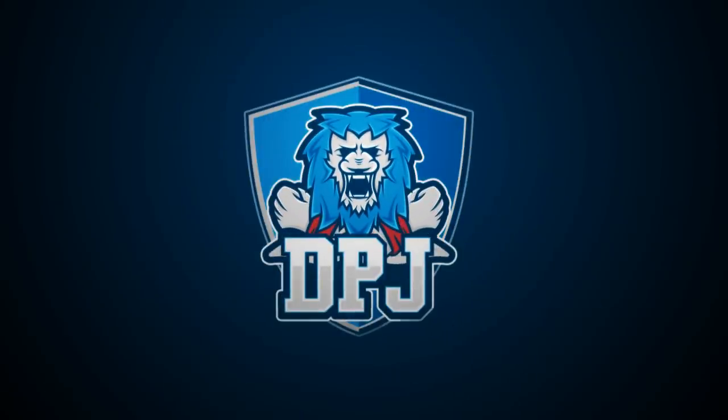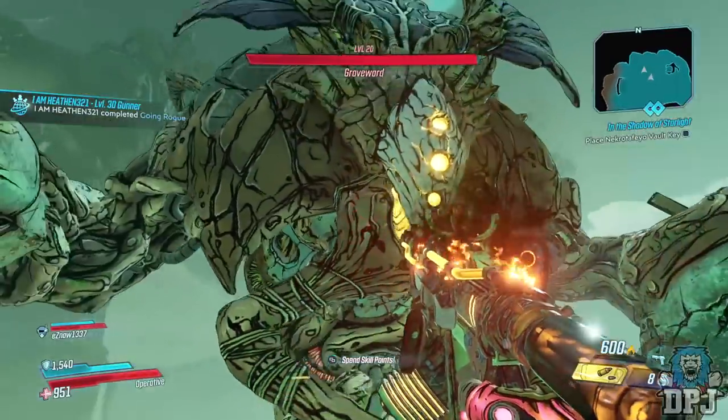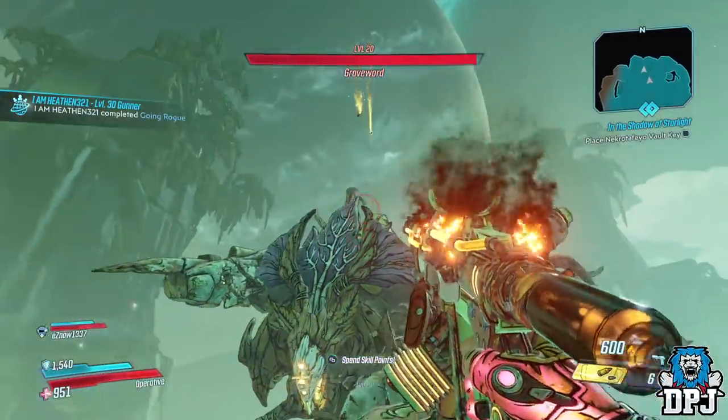The porcelain pipe bomb is the single most overpowered thing in this game. Check out what it's capable of before I guide you into getting this beast.